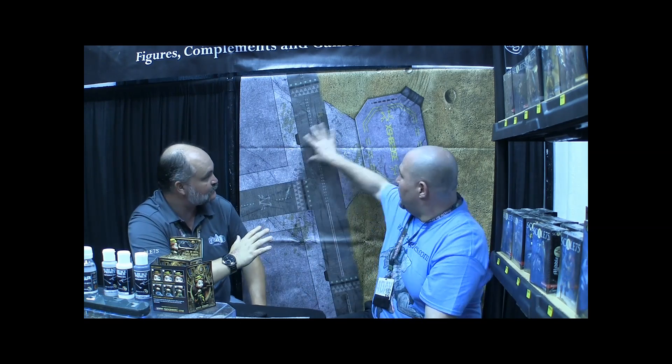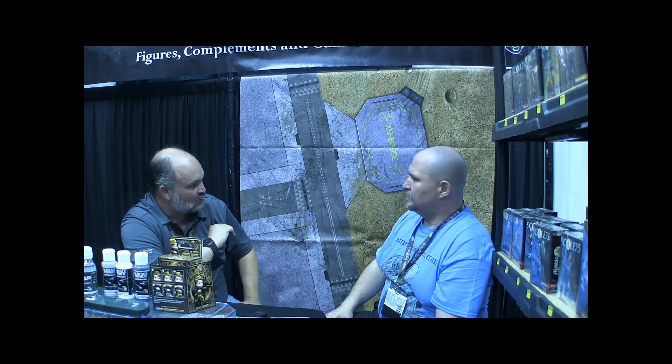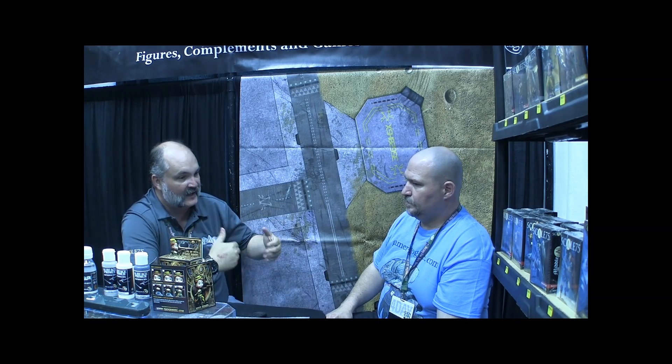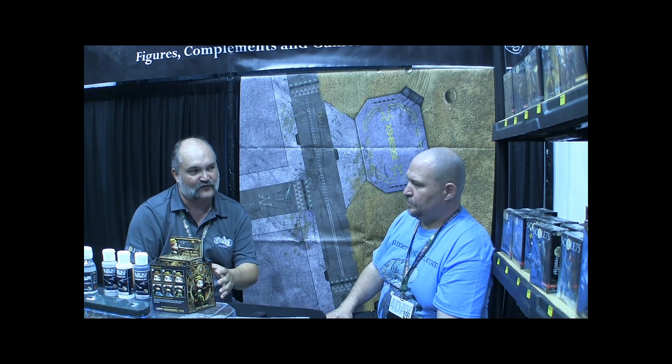We're still on Fallen Frontiers because we haven't talked about the beta rules yet. The beta rules were just released today. You can get them at FallenFrontiers.com or on our Fallen Frontiers Facebook page. One of the things about Fallen Frontiers is on a 4x6 board you put five Krithium points out and you have to capture it. Every turn that you have the Krithium, you get money, and that's what you use to buy equipment. You have equipment cards and a deck of cards that help set your strategy.